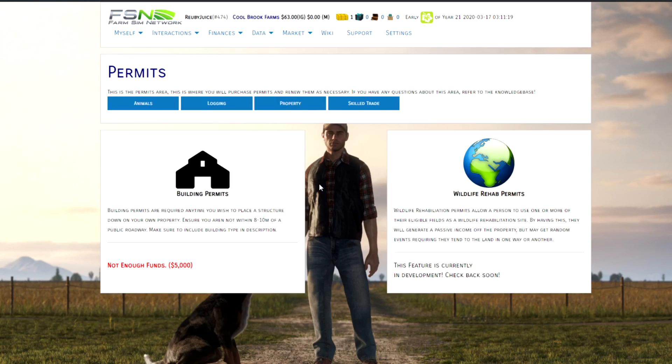For property, in order to place any building — a shed, a silo, a barn, anything like that — you're going to need a building permit. Building permits are required anytime you wish to place a structure on your property. Ensure you're not within eight to ten meters of a public roadway; you can use Alt and right-click in the game to use the measure tool. A building permit costs $5,000 regardless of which server you're on. There are also wildlife rehab permits — this feature isn't yet available at the time of this video, but it will allow you to use one or more fields as a wildlife rehabilitation site, leaving the field fallow, generating income, and potentially getting random events.